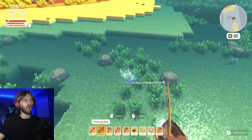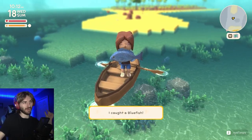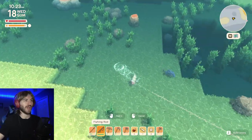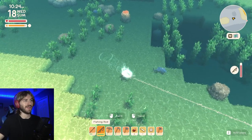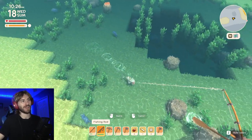As soon as they bite, you want to keep pressing the mouse while they're trying to get away. When they stop trying to get away, that's when you hold the mouse to reel it in — and bam, we caught a blue fish! Fish trying to get away: press the mouse. Fish not trying to get away: hold it and reel it in.